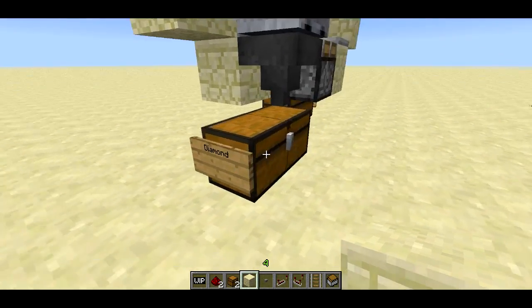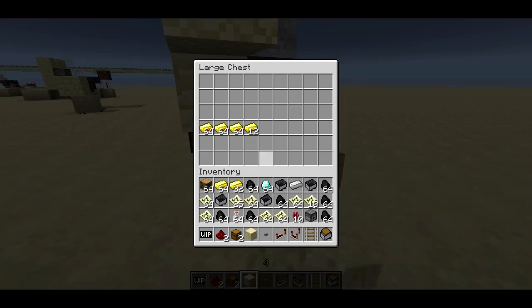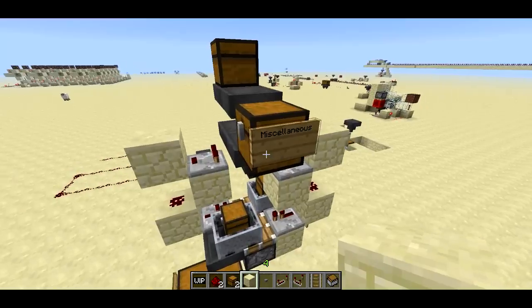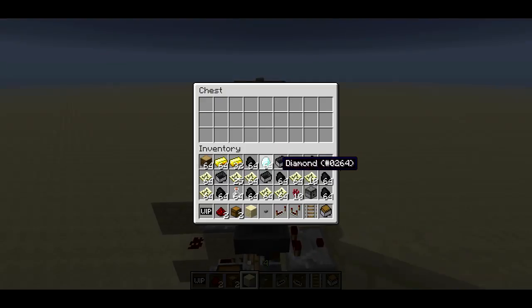We have a diamond chest here, this is where all the diamonds are going to go. We've got another gold chest here, this is where all the gold's going to go. Anything else is going to go into this miscellaneous chest. Let me go ahead and put some items in here.